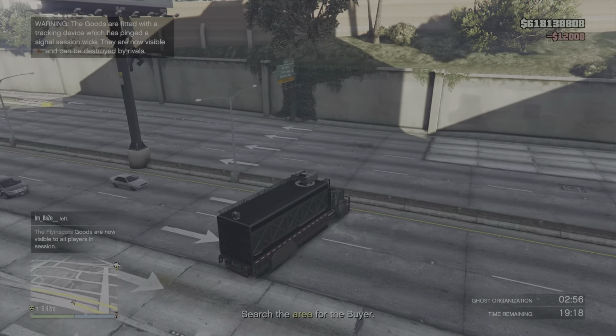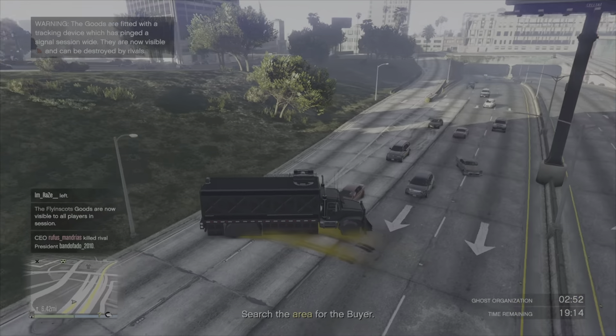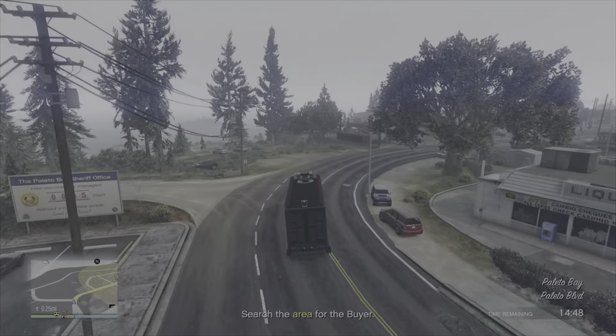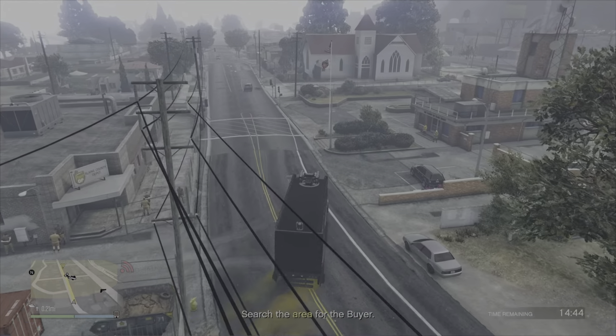It won't get us all the way up there so we just need to hope that it is a quiet lobby. Fortunately enough, skipping ahead, we get all the way up to Palito with no issues and we find the buyer straight away at this junction here.